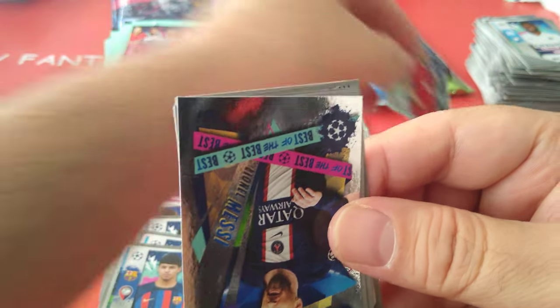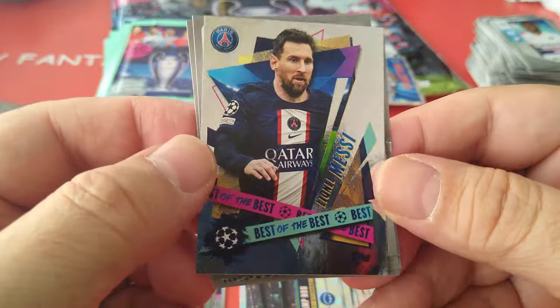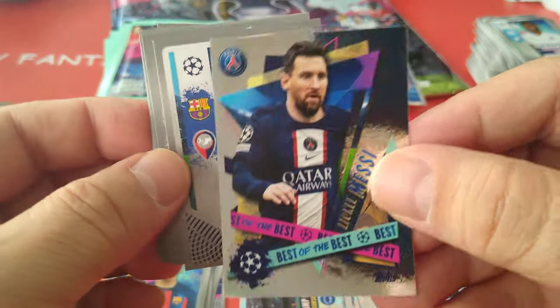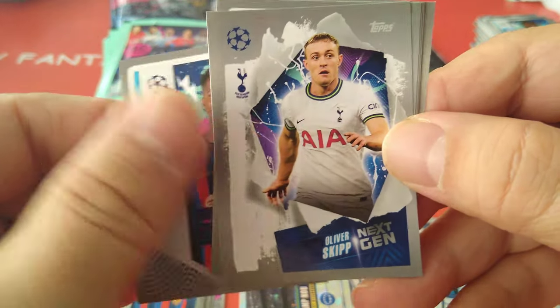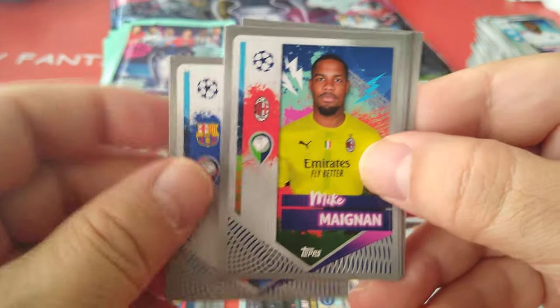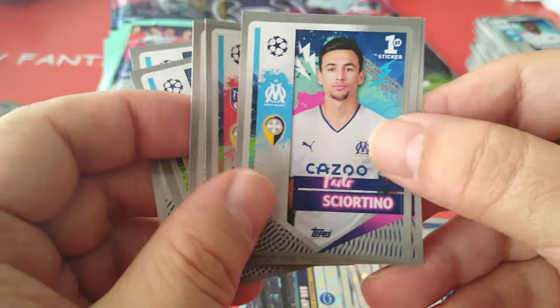I hope you're enjoying this — it's a fun rip. Fabinho — Fabulous Fabs for the Redmen — in the team of the season, followed by best of the best Messi. Nice one, he goes in here. Here's the Ansu Fati sticker, next gen Skip for Spurs. Mainan, Dahoud, Rodrigo, Lorente.